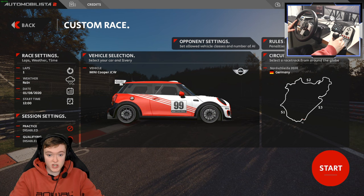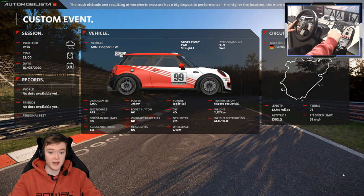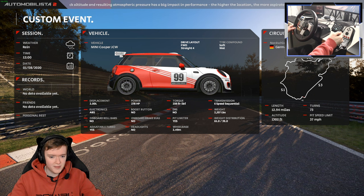We're going to do the Nordschleife in the wet in this Mini John Cooper Works. I think it's going to be pretty cool — we've got 278 horsepower. ABS is on apparently. I think that would be pretty good for the rain, so I'm glad I've still got that on.